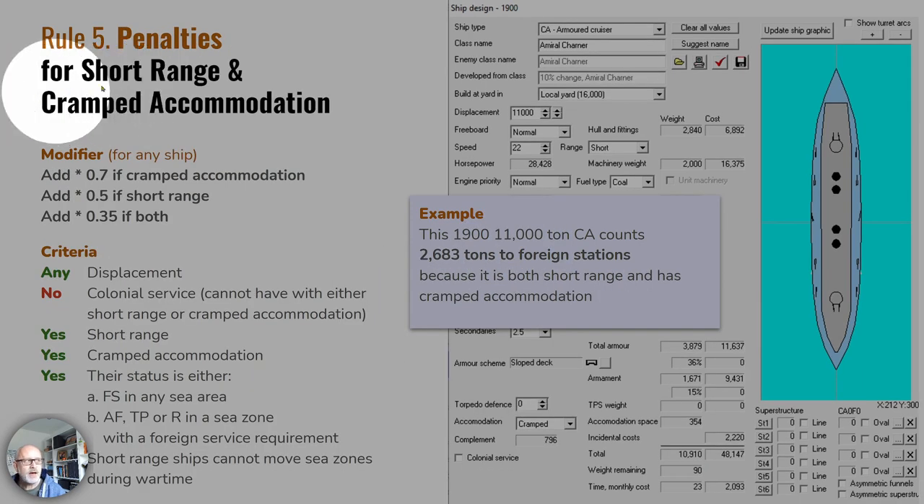If your ships have short range, cramped accommodation, or both, you will receive various penalties. Cramped accommodation reduces contribution by a third. Short range halves it. Both together multiply effective tonnage by 0.35 — a whopping reduction. This 11,000-ton armoured cruiser with short range and cramped accommodation is only contributing 2,683 tons to foreign stations, so using short-range and cramped-accommodation ships overseas is a really poor investment.